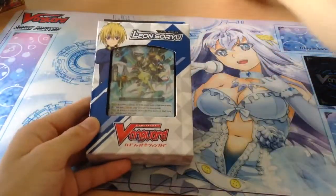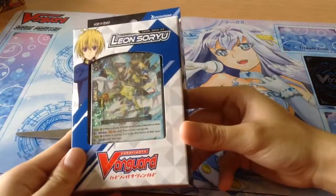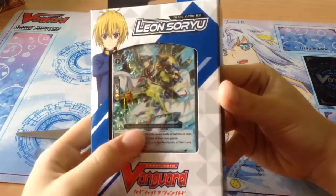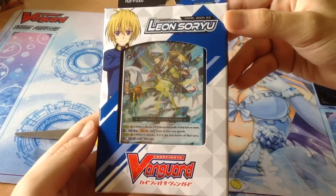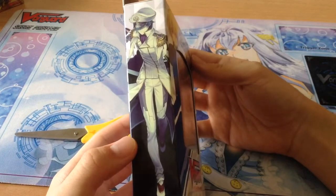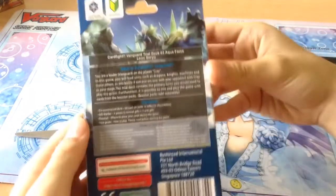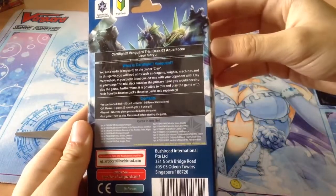So let's begin by showing guys the Trail Deck packaging. On the front we see Leon and Elgos, which is of course the main Grade 2 of the deck, just like how Blaster Blade was the main Grade 2 of the Royal Paladin Trail Deck. At the side we see one of Roxy's favourite Grade 1 units, and definitely a very good Grade 1 unit for Aqua Force, Tear Knight Teal — that's the clan symbol.